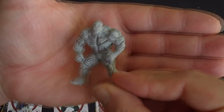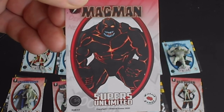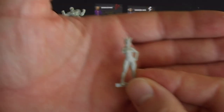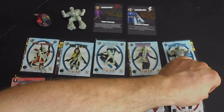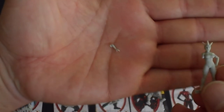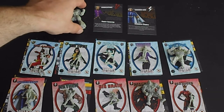Finally we have another multi-part miniature — this is Red Queen. You can see she's got an arm to put on. Look how tiny that piece is. The socket that it goes into is quite well defined, so actually putting them together shouldn't be too much of a problem, which is nice.